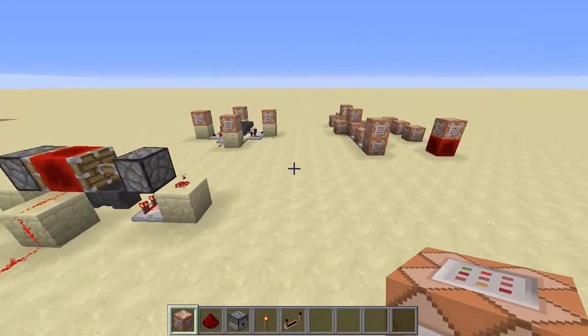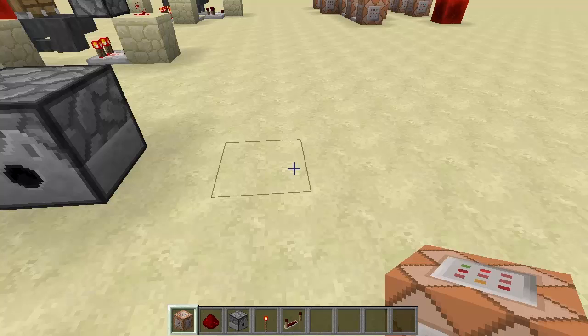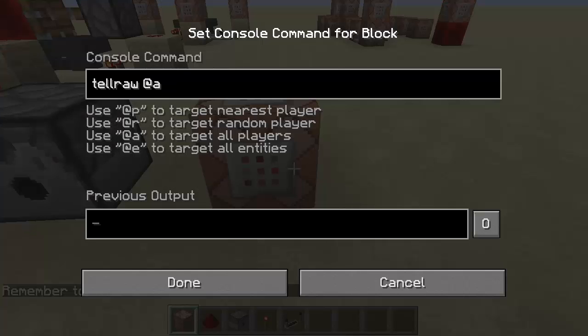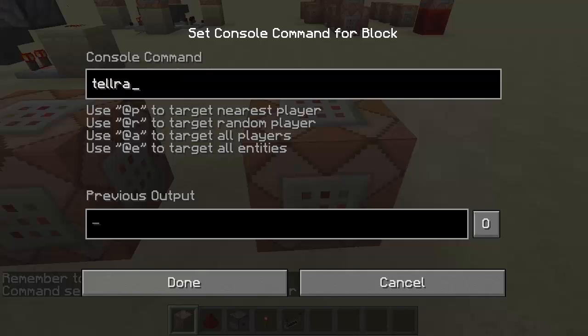Now let's set up the messages to display. I'll demonstrate two simple ones: in the first command block, do 'tellraw @a' and make it red — 'remember to vote.' In the second, 'tellraw @a' and also make it red.